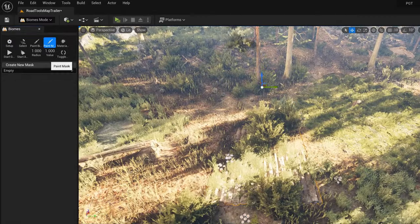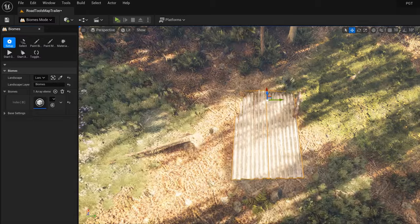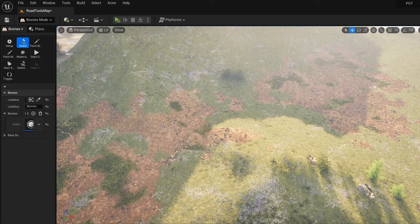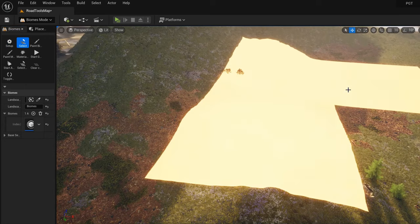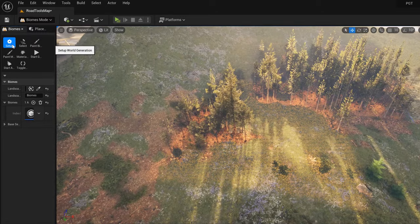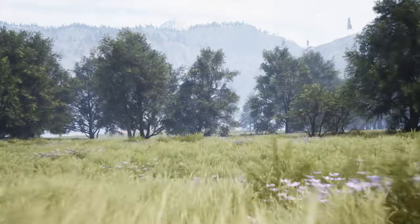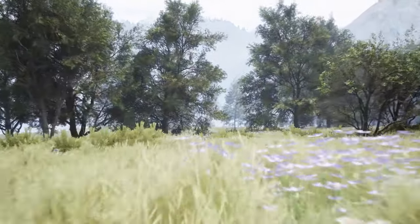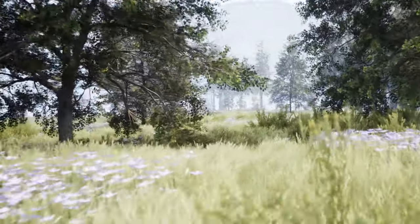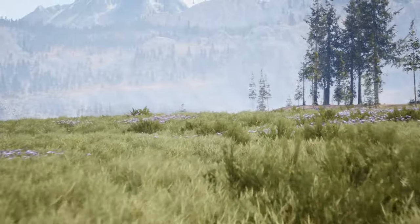Crucially, as an artist you always have the final say. You can overwrite any automatically placed sub-biomes or species. You can iterate quickly thanks to biomes being run on GPU and allowing for partial regeneration. With support for both offline and runtime generation, the tool is perfect for spawning dense objects like grass and rocks. Compared to the built-in landscape grass, it is hugely more versatile and free of time-consuming landscape material recompilations.